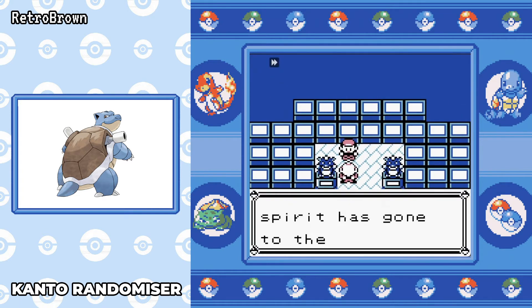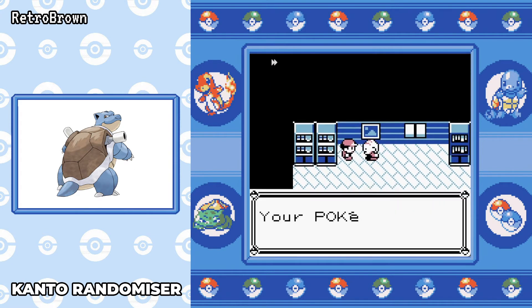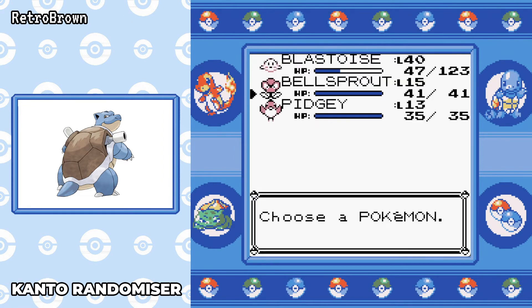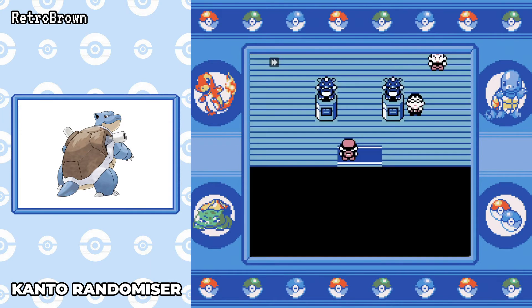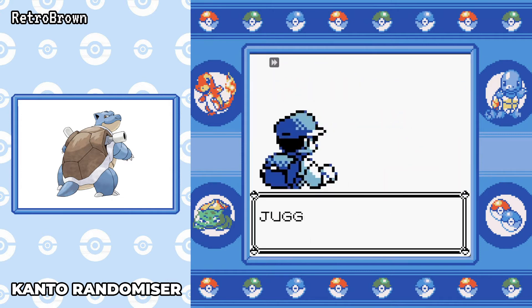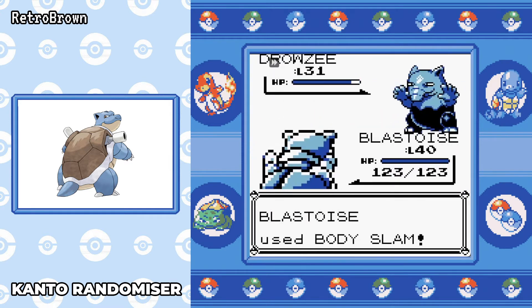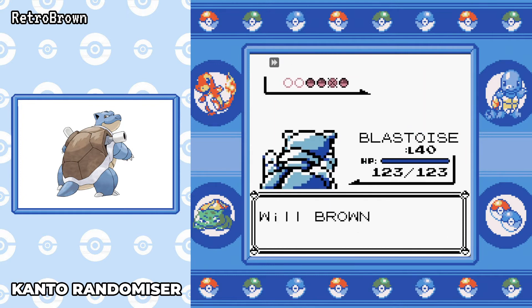Once we've saved Mr. Fuji we can go get the Poké Flute. I have to do this before going to Fuchsia because you can't get past the Snorlax — so after this the game kind of opens up. You could go do Silph Co., get Lapras, go to Fuchsia and get Surf. I opt to go to Fuchsia and do Koga first.